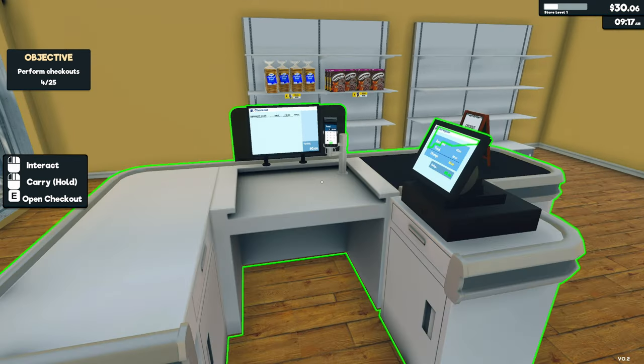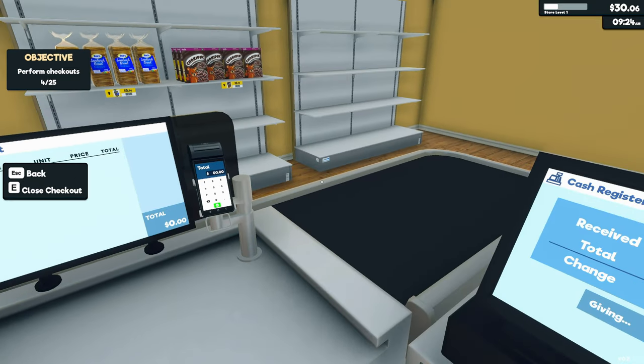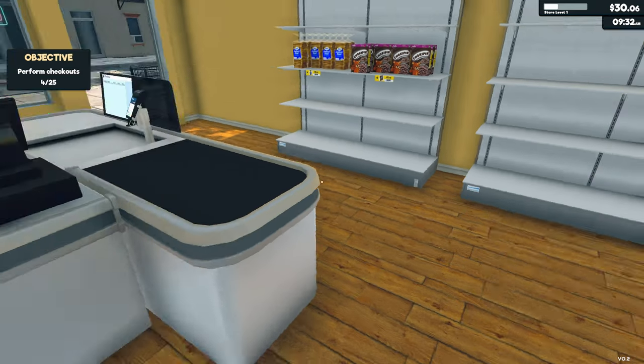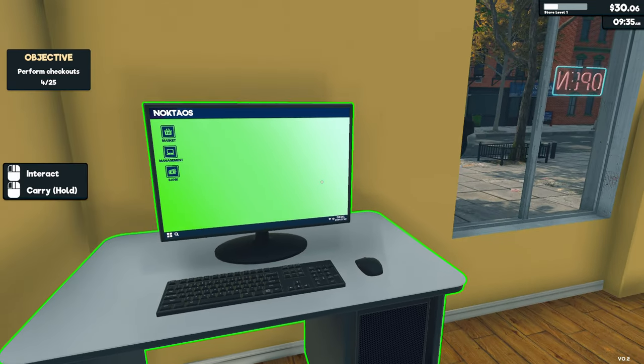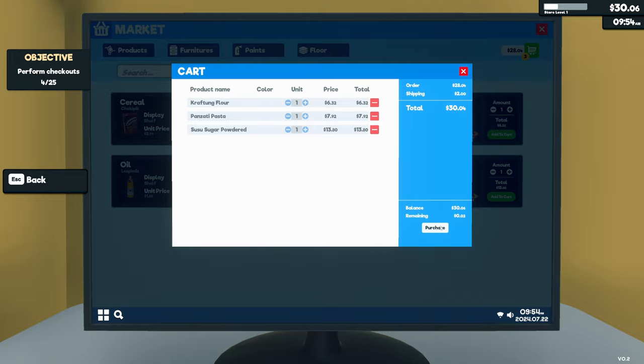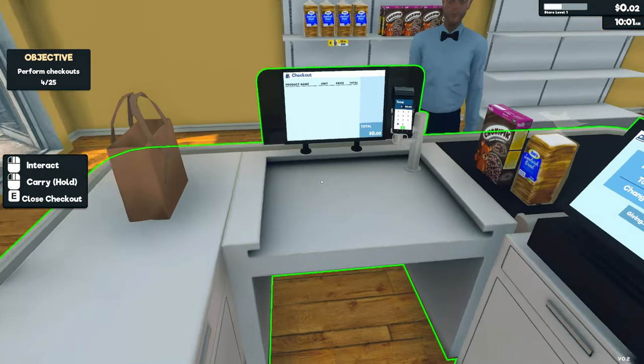You can actually close a checkout — I suppose if you have more than one that'd be handy. We now have 30 dollars so let's buy some more products — flour, pasta, and powdered sugar. We now have two cents remaining in our account, which isn't a lot.